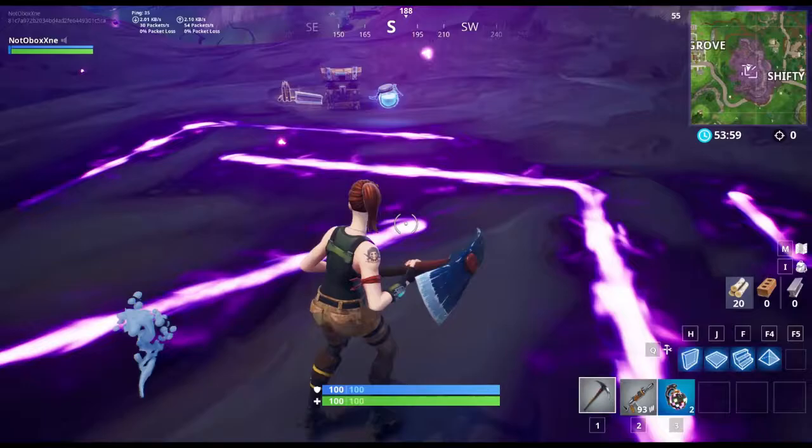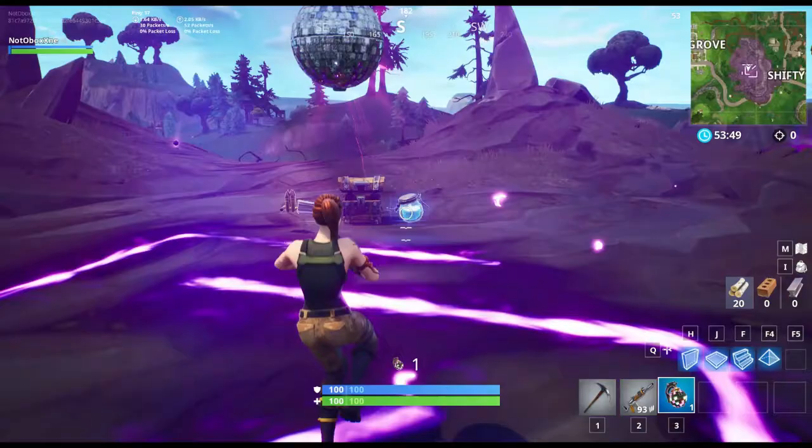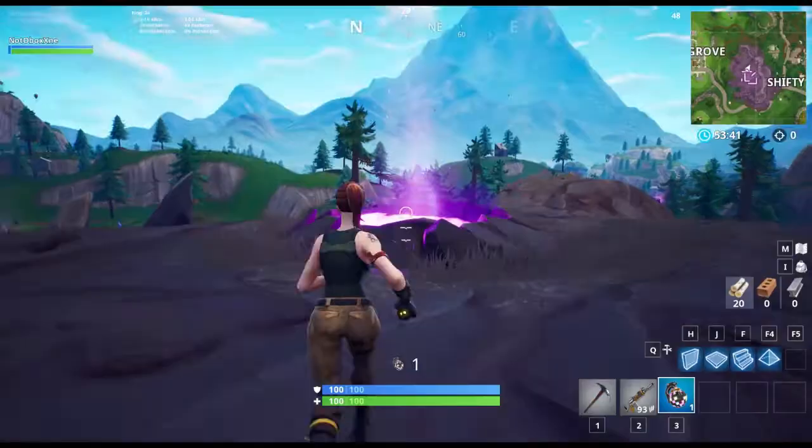You're gonna need to dance right here in the pillar of darkness. Throw the boogie bomb down — boogie with your feet, boogie with your hands. After that you need to turn around, come right on this bouncer, and head to Tilted Towers.